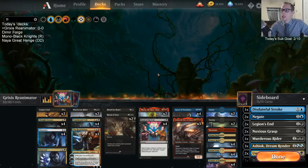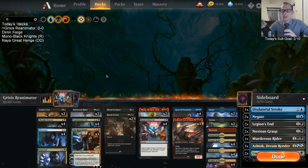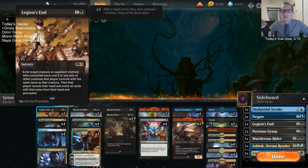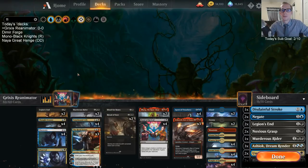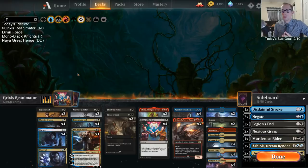I added in a third Dracuseth - we only had two last time. But we now have better interaction. Before there was no Legion's End or Murderous Riders, so we got those in. I also added Ritual of Soot to the main deck - we weren't playing main deck Ritual of Soot before. So as you can tell, we're kind of controlling now, with some removal and a couple sweepers.